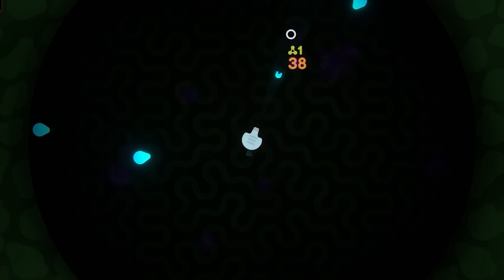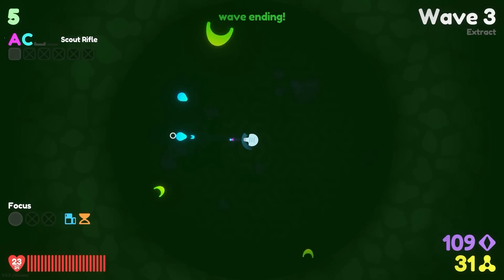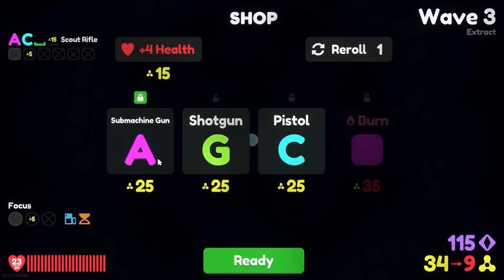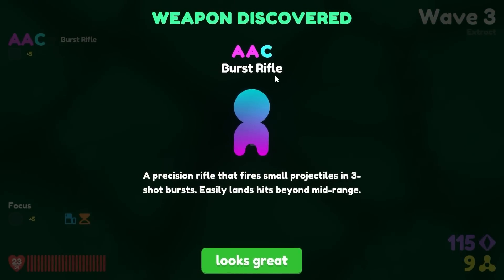Okay, we're going to try and get both of those. These blue things are the worst — they're going to be my biggest problem ever. The problem is we kill them first, so we tend to get mostly blue upgrades, which we don't really want. But I'm going to add another submachine gun, just because we need to be sure to have that fire rate. So we get burst rifle — fires small projectiles in three-shot bursts.